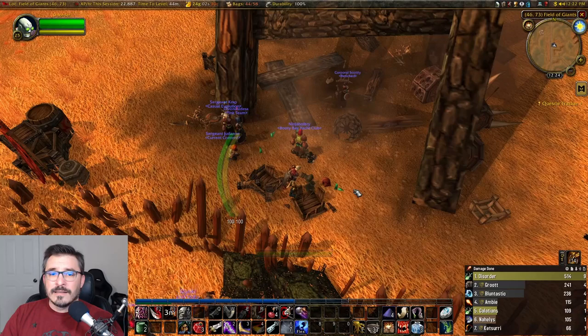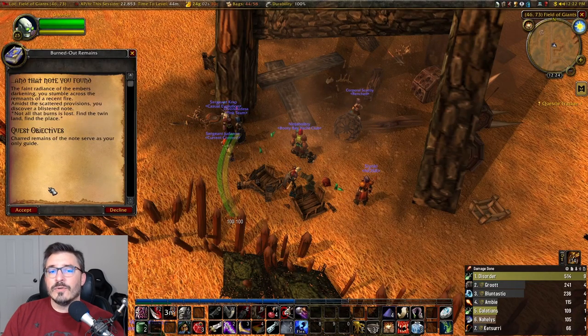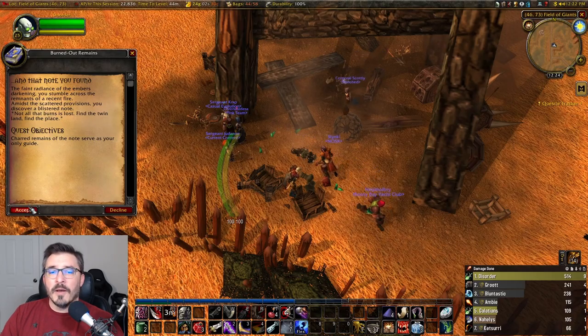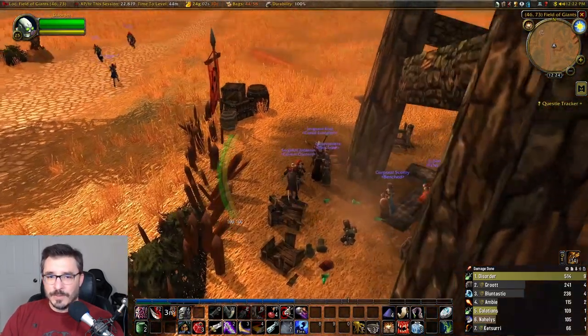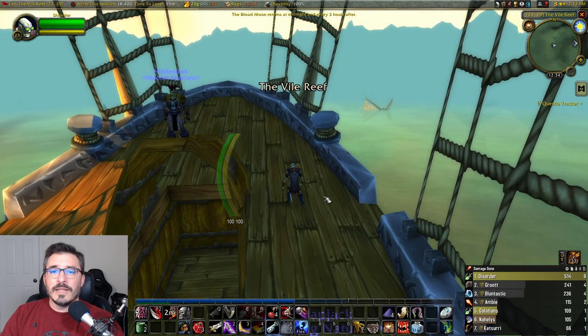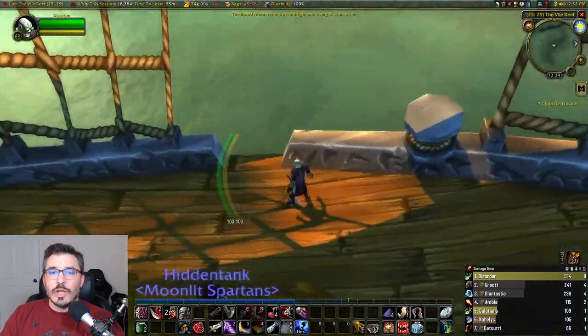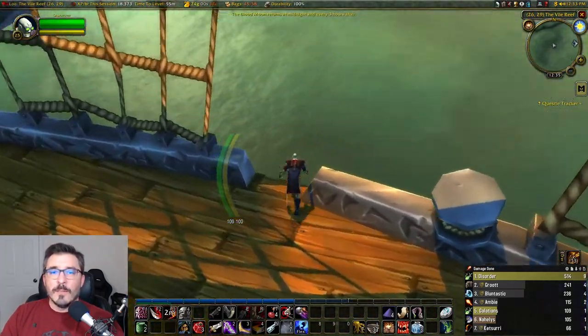If you're Alliance, this is actually going to be your second step in the quest chain, so you'll need to do step two first and then come to the Barrens to do this part. For step two, we're going to be going to Westfall. For Horde, the easiest way is to take the Zeppelin to Gromgol, jump off into the water, and swim up to Westfall.